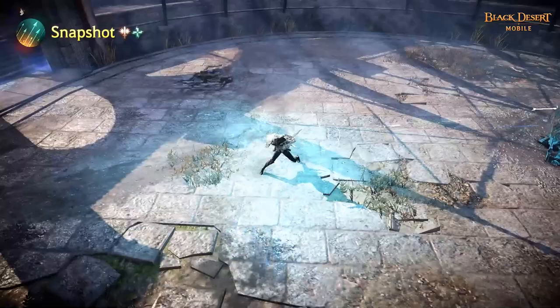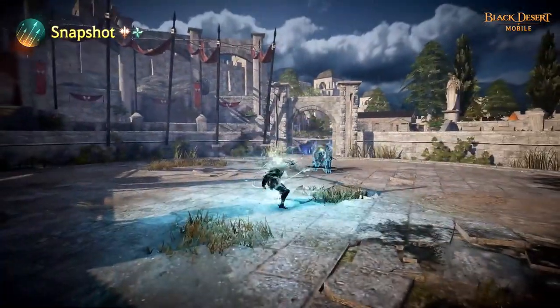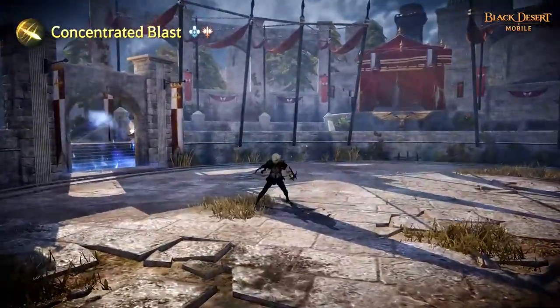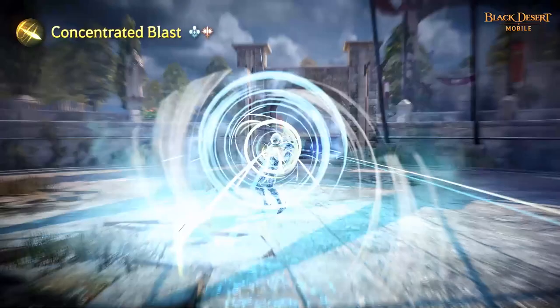Snapshot modifies the Archer's stance to absorb recoil as you quickly fire bolts at the enemy. The skill inflicts daze and decreases DP on hit. Concentrated Blast increases the power of your shot, though the heavy recoil will pivot you backwards. The skill inflicts knockdown and burn on hit.